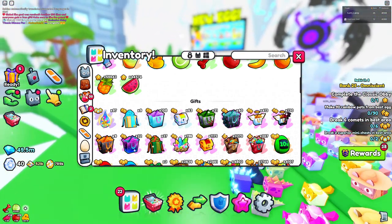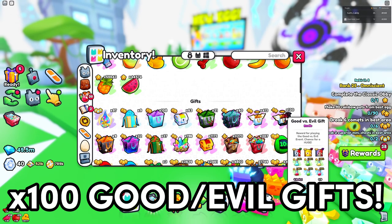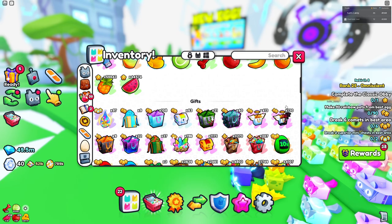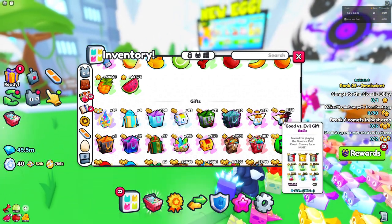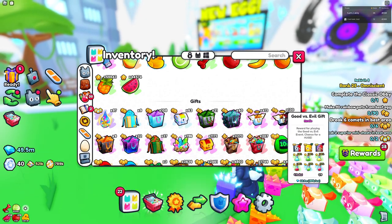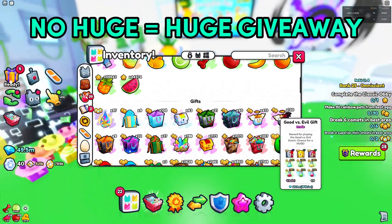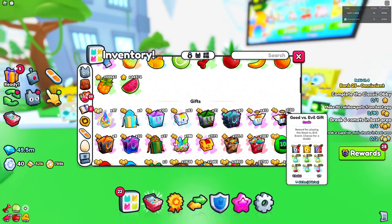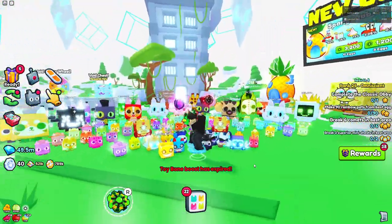Welcome back everyone to another unboxing. Today we're going to be opening up 101 Good versus Evil gifts, as you can see right here. They're worth almost 200k, so it's pretty much the same math as the rave gift I opened up previously — around 20 million in total for all 100 of these. The catch is that if I don't get any huge pet, I'm going to have to give it away. I believe the huge pet from here is going to be the Huge Versus Evil Cat, so let's get right into it.